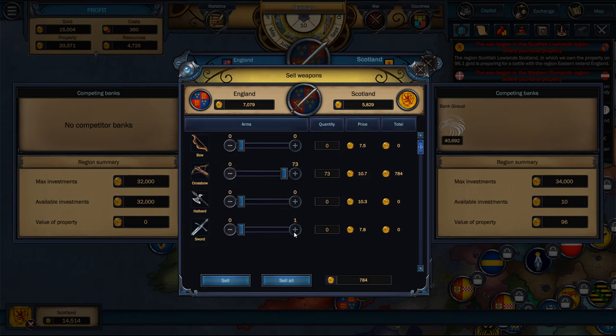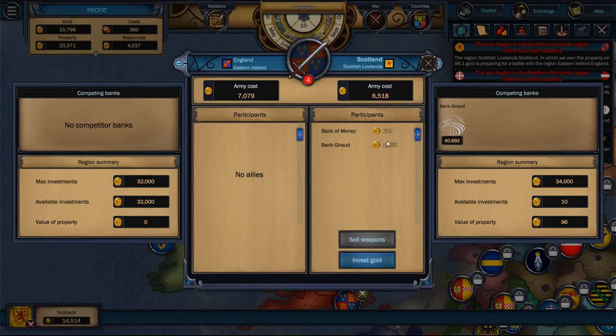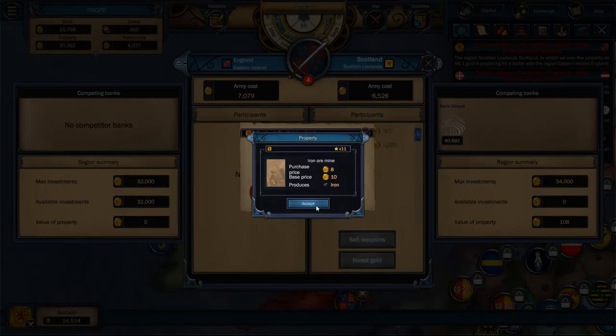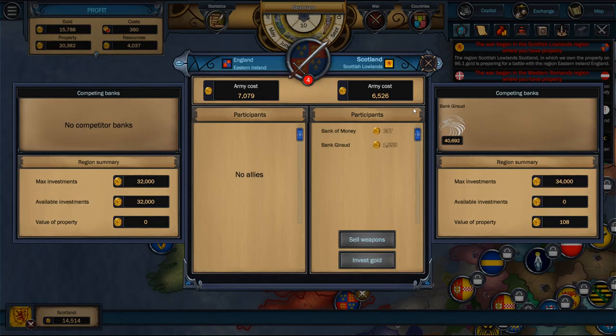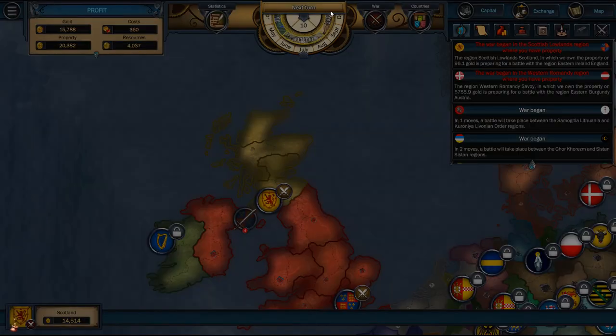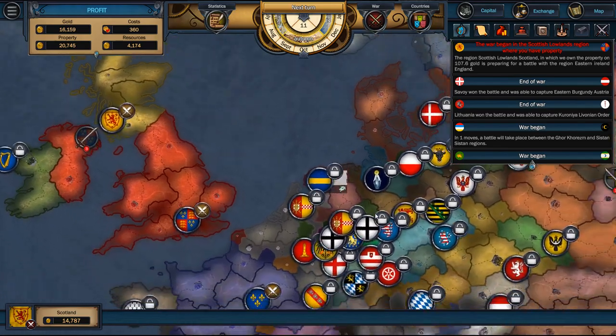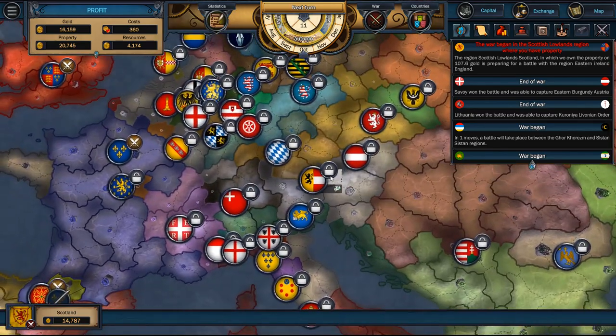I'm also going to invest a little bit of gold. We'll see what we can do here in a few turns — we're going to keep cranking out some weapons. The country Savoy, with our support, has been able to smash the forces of Austria. Excellent. Our investments in the territory have not lost their value. If we had bought in the loser's territory, our investments would be terrible, but because we won we still have a house down there.